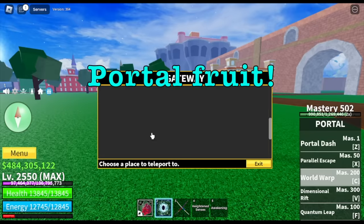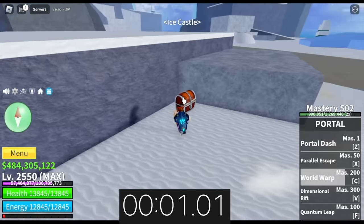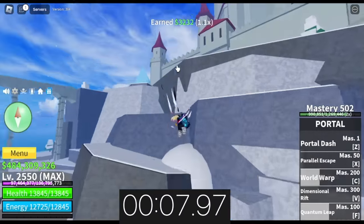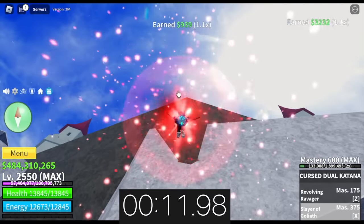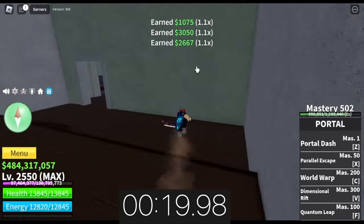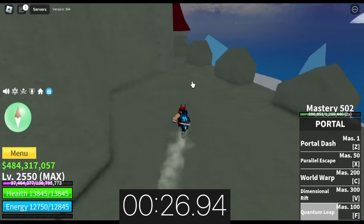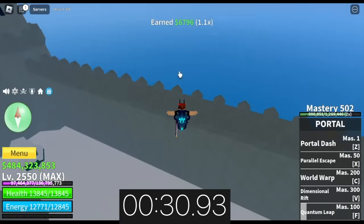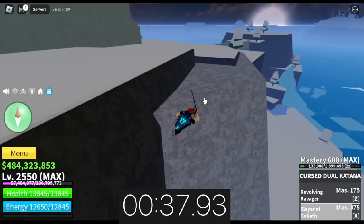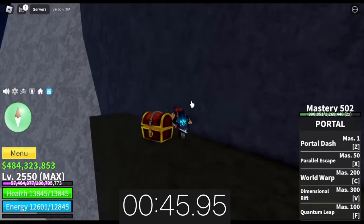There's also another way to grind here in the second sea. If you have Portal Fruit, you can head to the Winter Castle and grind chests. Keep in mind that 2x money does not take effect on chests. The diamond chest here gives 6,000 to 7,000 Bellies. After the Winter Castle, there are still more areas — Skye Island and the Hunted Ship. I suggest going to the Hunted Ship because the chests there are near each other.